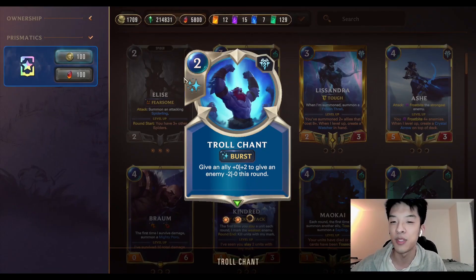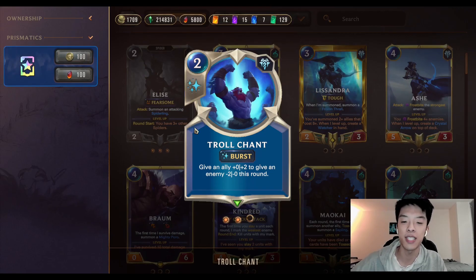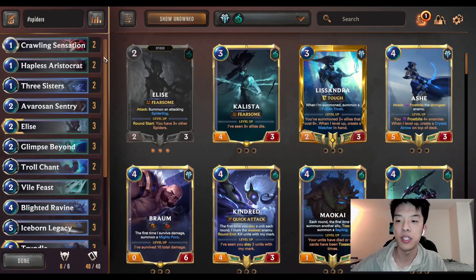We have one of the most broken combat tricks out there being Troll Chant. This card is absolutely busted because we are a tempo-based deck. This is probably one of the strongest cards to gain trades — being able to two-for-one pretty much any board is so, so powerful. But the rest of the deck is relatively standard; it's just a bunch of good Freljord SI cards.